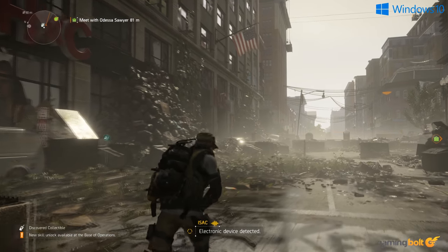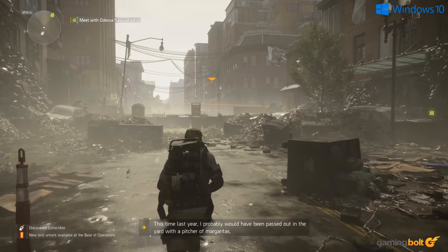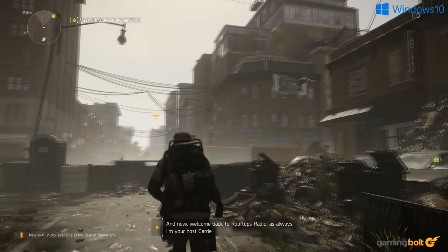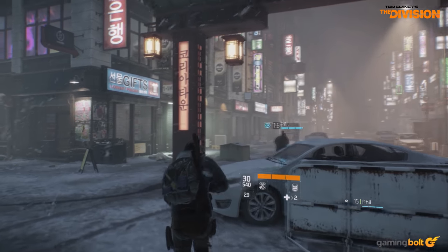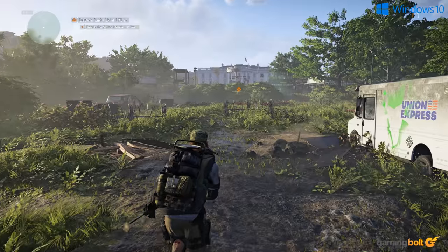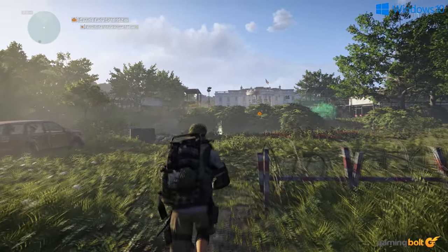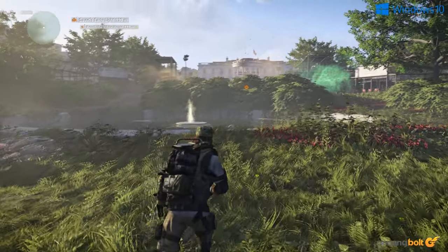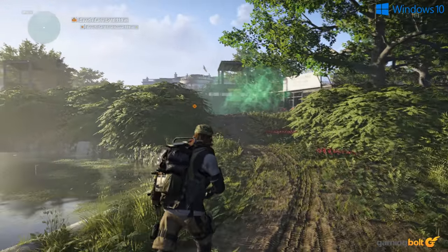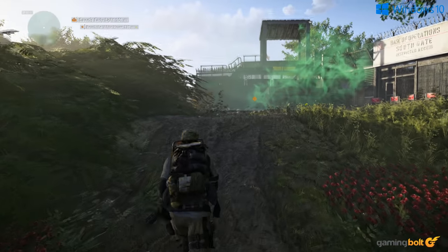The very first thing you'll notice is the drastic change in environment textures. Environmental assets like buildings and objects feature higher texture quality compared to The Division. The Division was set in the winter season, so snowfall was a common appearance. This has been replaced by a more vivid and colourful environment full of foliage and a bit of animal life. There also seems to be an uptick in the amount of detail across the environment, with tons of debris scattered around.